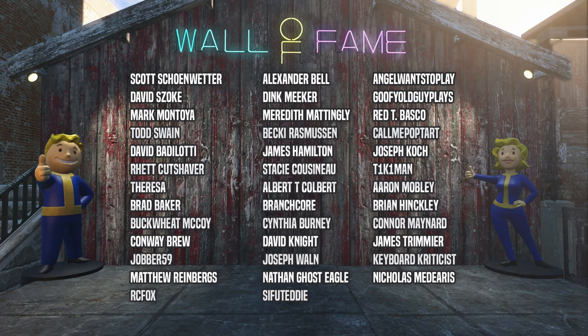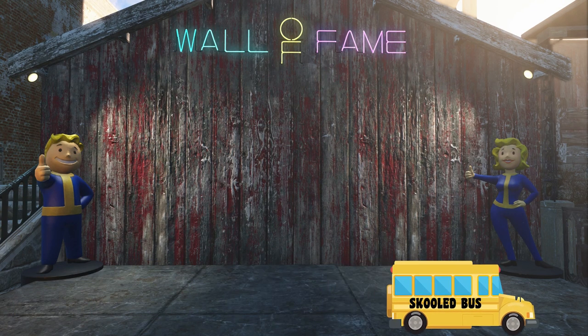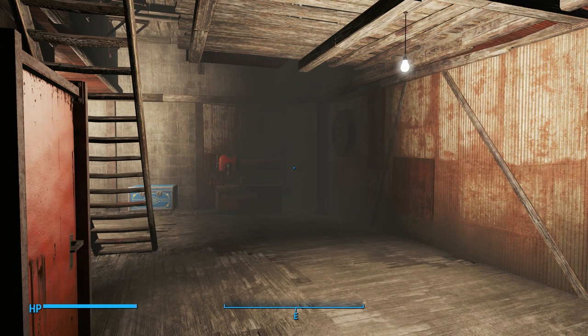With all that said, hop on board the school bus and I'll meet you in Diamond City. Here we are at Home Plate. If you don't already know how to get Home Plate as a settlement location, just ride up to the mayor's office and speak to Geneva. She'll sell it to you for 2,000 caps.